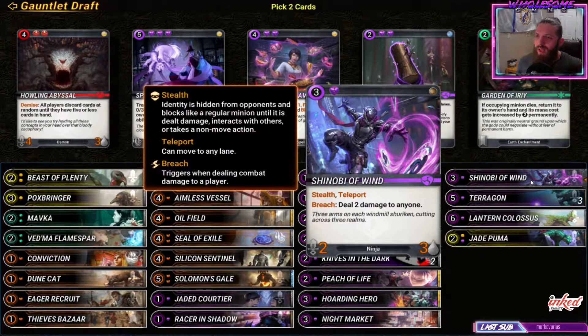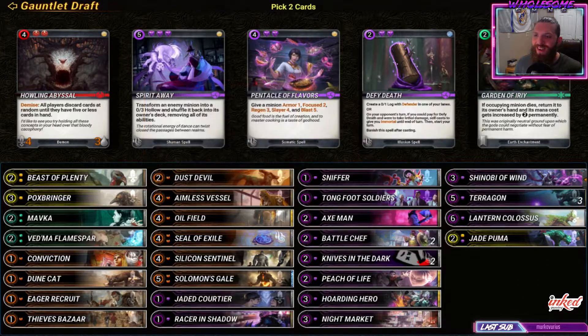Alright, there it is. Shinobi has stealth and teleport. You bring it in, they don't know what it is or what strength or damage it is. And then if they play something in front of it, you can just teleport to the other side of the board. Then you just start attacking that next turn, zapping them for two. Either you kill one of their creatures or you go face with the extra two damage. They're like snipers - throwing their ninja stars at everyone. I love it.